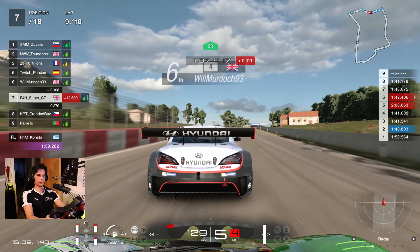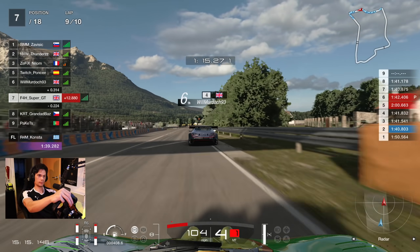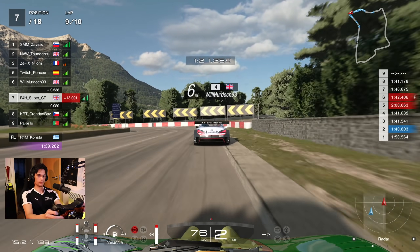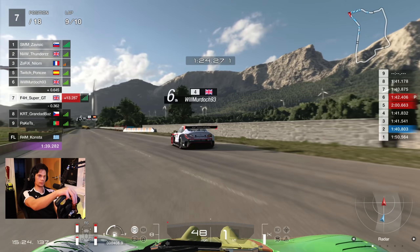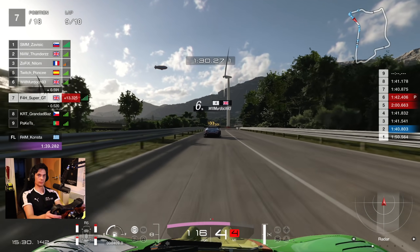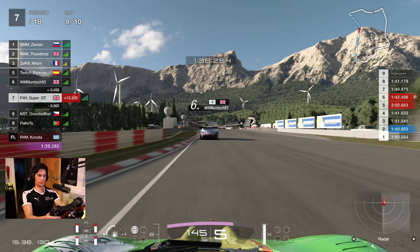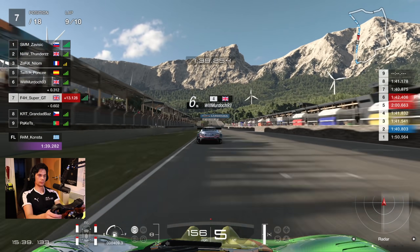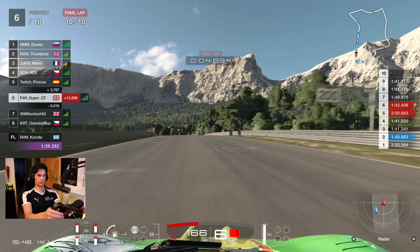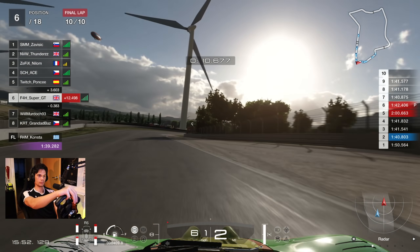Going to back off and let him take this single-file section — you really don't want to go side by side. The downforce is horrible when you're behind another car into the hairpin. The Czech driver behind having a look at the inside but not quite going for it — we keep seventh. On the final lap I'm going to tuck into the tow and do my best to take sixth. Look at the speed difference — Will Murdoch has no slipstream ahead so he's kind of helpless. I've got a massive over-speed going into the braking zone.